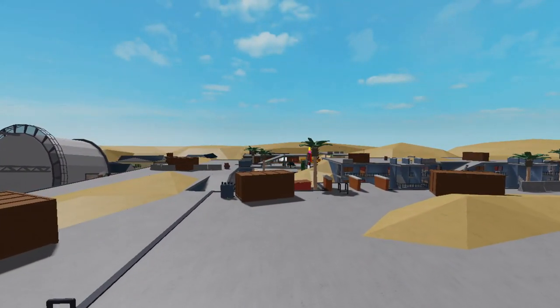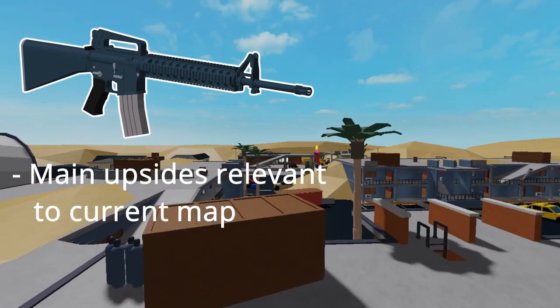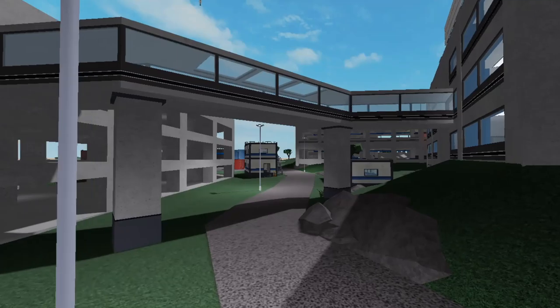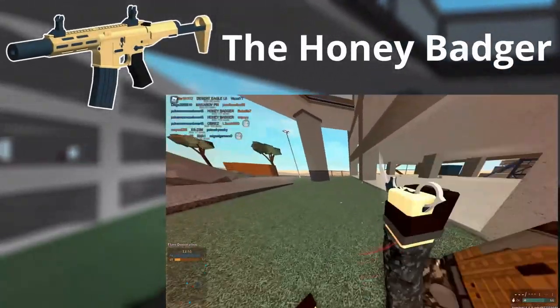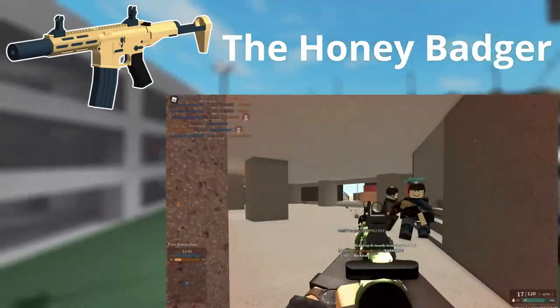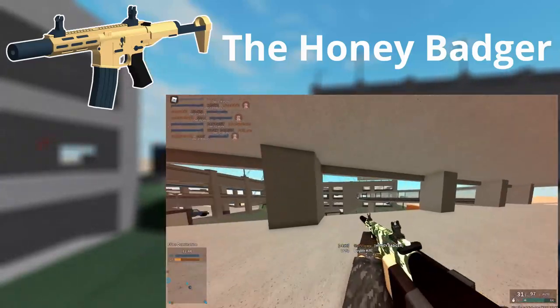When talking about loadouts, your primary is what comes first. A primary should be strong for the current map you're playing on. For example, if you're playing on a pretty all-around map like Crane Sight, you want to choose a gun like the Honey Badger — a gun that has pretty good performance all around. Choosing your primary based on the map you're playing on is optimizing your loadout for best possible performance.